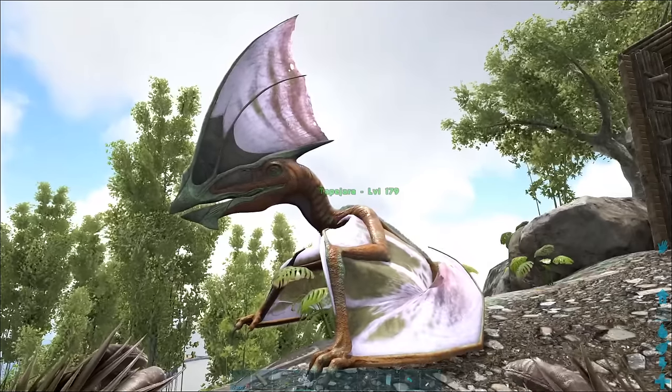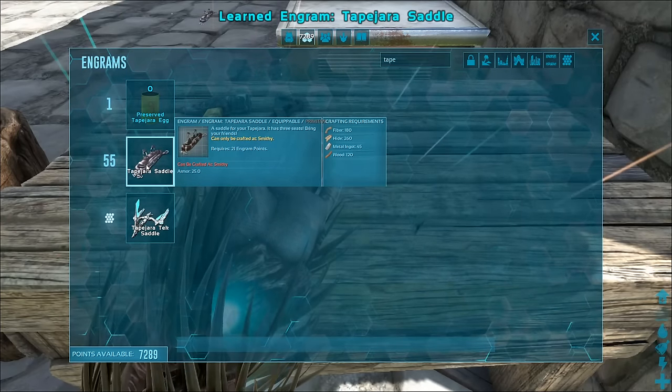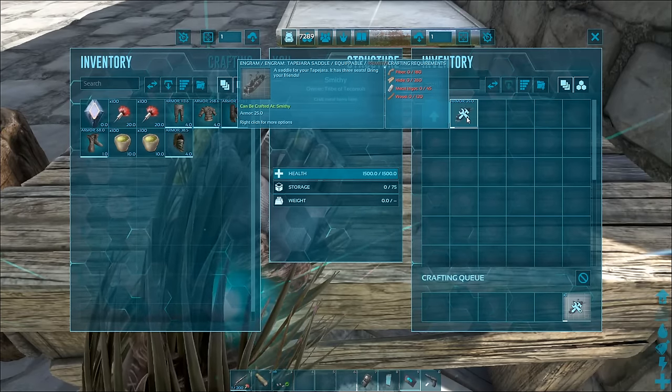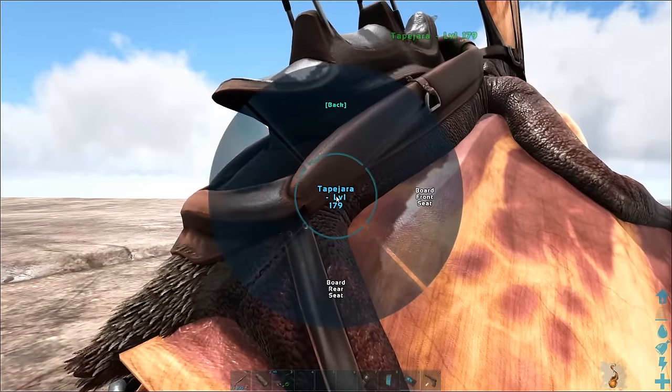Now for the neat facts I promised earlier. The Tapejara saddle can be learned at level 55 and can be crafted in a smithy with hide, fiber, wood, and metal ingots. The saddle has two passenger seats, the occupants of which can use weapons.